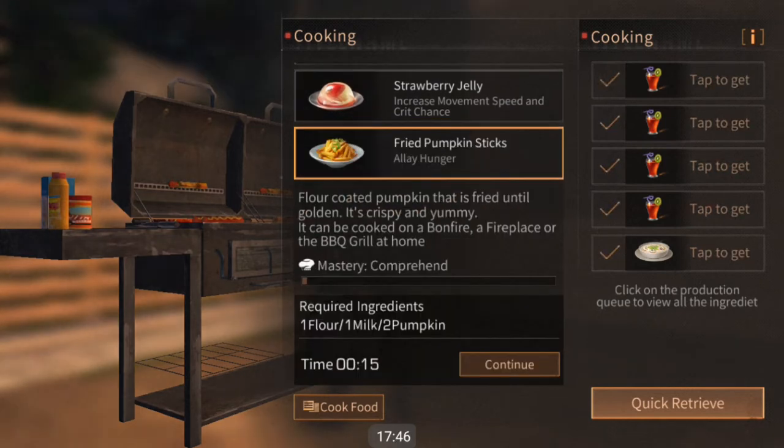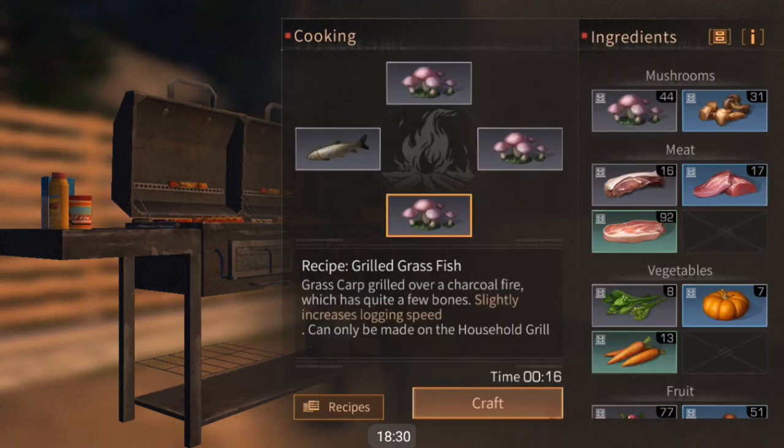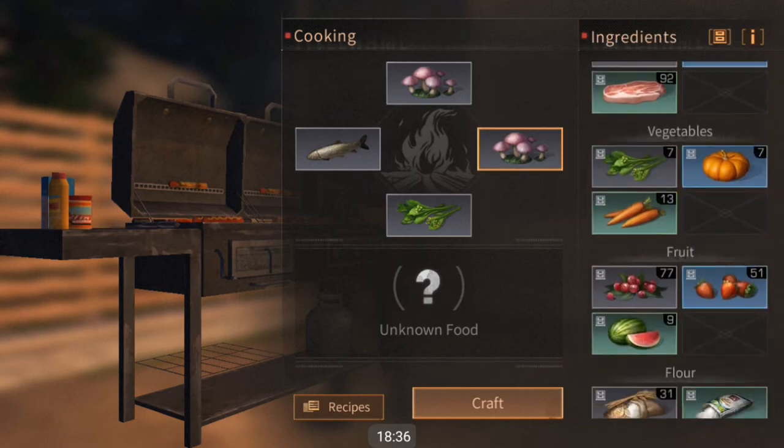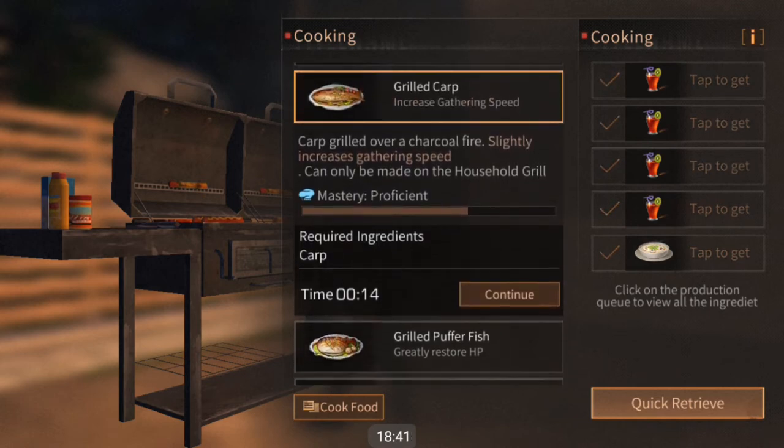You will note that some recipes will tell you specifically how many of each ingredient you need, and some will also ask for specific ingredients such as pumpkins instead of vegetables. Fish dishes can be made with one fish and three of other foods — meat, vegetables, berries, fruits, and mushrooms. Sometimes unknown combinations can develop into disgusting food, so you can try it a few times but you might just not get anything good.